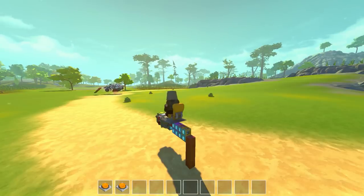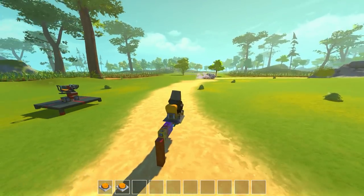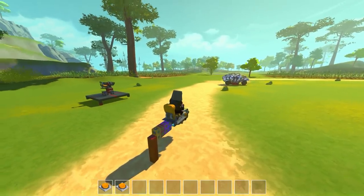It attracts everything on the entire map. Mini originally didn't create it this way — he created the mod with this activator block, and you had to use the activator block. I told him, 'Mini, you've got to make it just attract everything on the map.' And originally he said he doesn't want to troll people and all that, but I think this is just great.